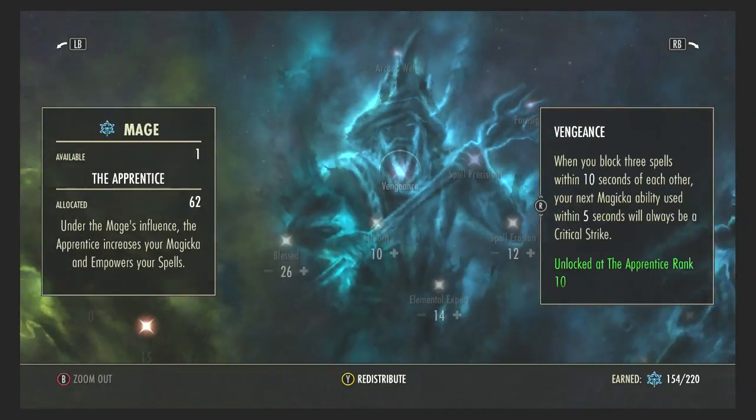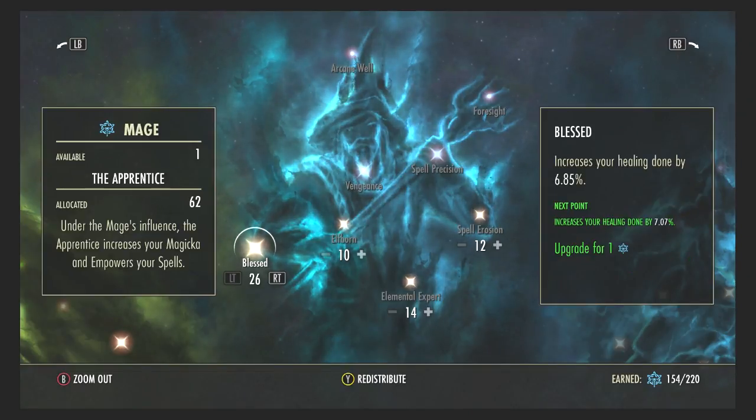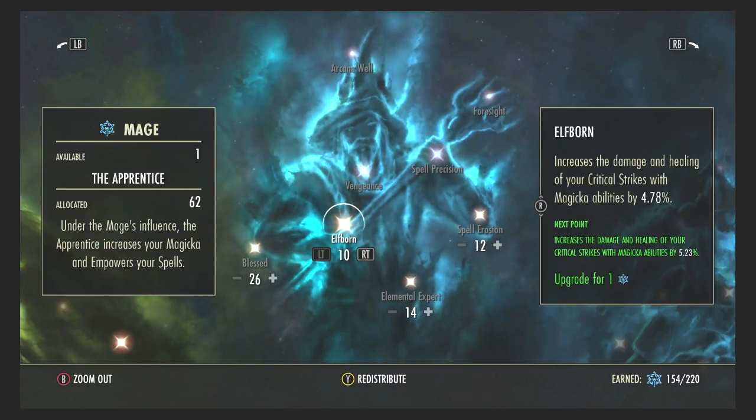Moving on to the Mage — in the Apprentice bar I use Blessed, Elfborn, Elemental Expert, and Spell Erosion. Blessed increases your healing done, meaning your self-heals. The more points you have in this, the more effective your self-heals are. For my tank I mainly use Resolving Vigor from the Assault bar — the best heal I have — and Blessed makes it restore health over time more effectively.